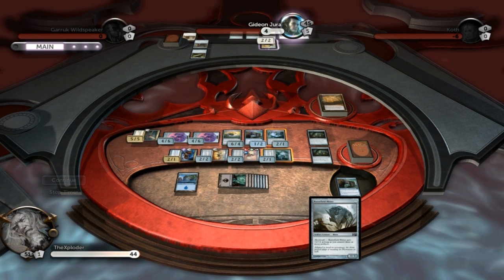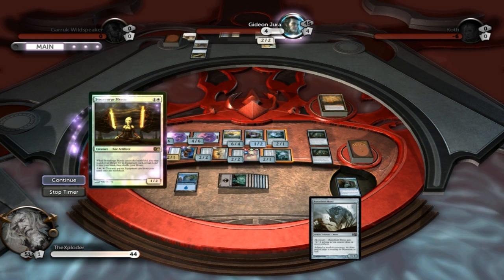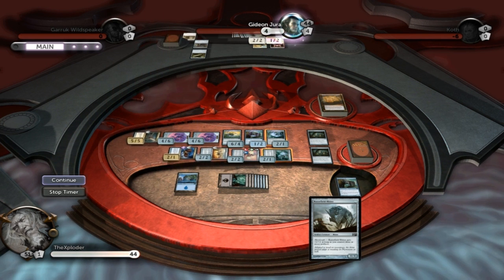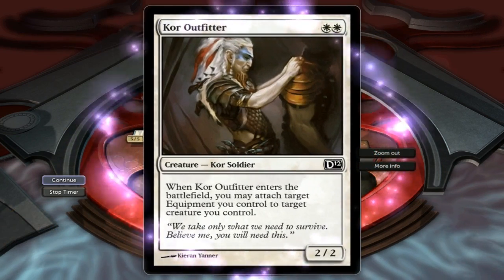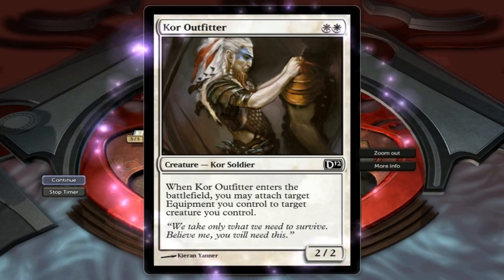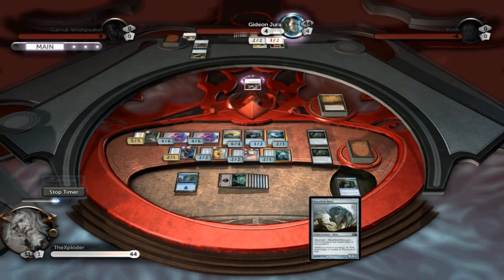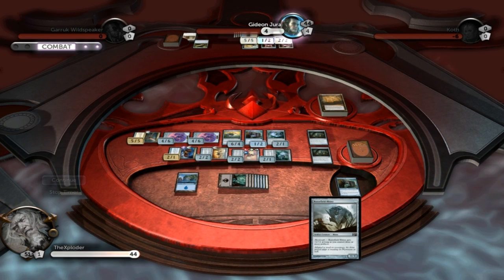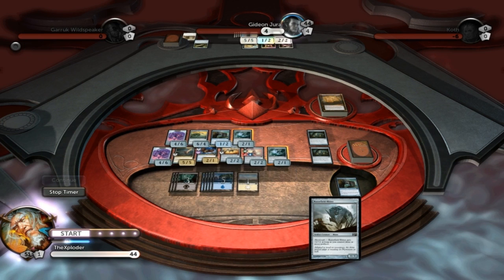But he only has one monster on the field with two equipment pieces, so he could just equip that one person. Stoneforge Mystic — because now he gets another equipment card into his hand, it just happens to be Kite Sail. Core Outfitter: when Core Outfitter enters the battlefield, you may attach target equipment you control to target creature you control — and now he has a creature with 5/5. But he's not going to attack me because I still have more stuff than he does. Winning.